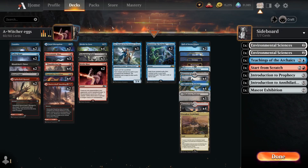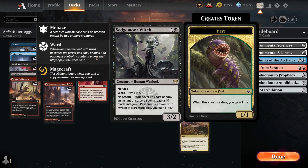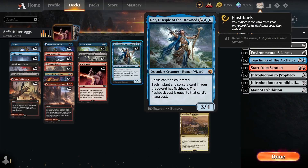Another creature that cares about instants and sorceries and has magecraft is Siege Morgwitch. This one is a 3/2 menace creature — pay 3 life as a reward, and every time you play an instant or sorcery you get a 1/1 pest that gains 1 life when it dies. The third one cares about instants and sorceries in the graveyard: that's Lear.